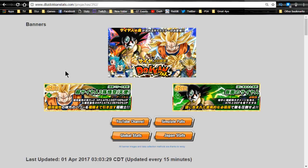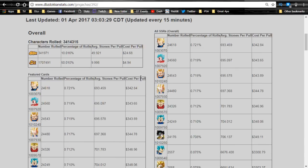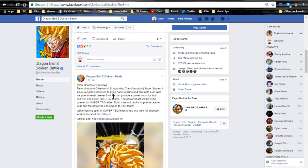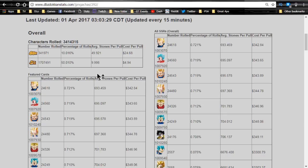Let's go to the JP side and take a look at what the banner was — it had a lot of good units. This is not saying these will definitely be the units available on Global, but it's a high probability. I don't know the exact release date; I'm assuming it'll be around Thursday or Friday since the World Tournament is still running — they usually don't release Dokkan events mid-tournament. If not Thursday or Friday, probably Sunday or Monday.